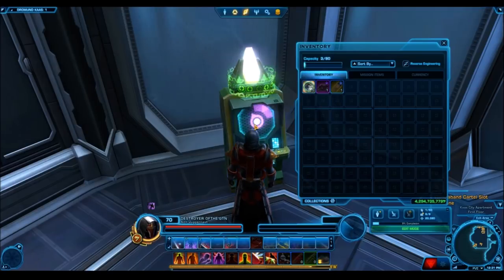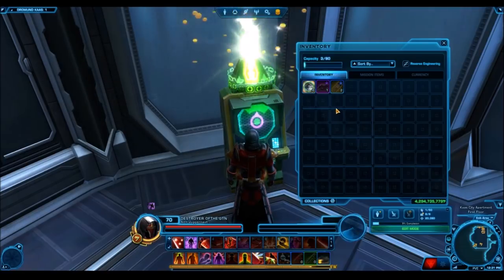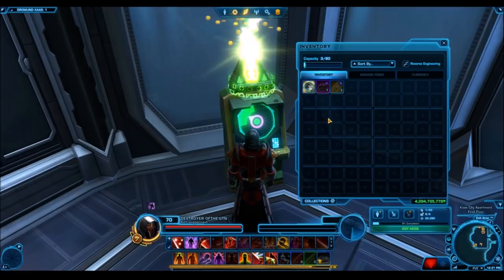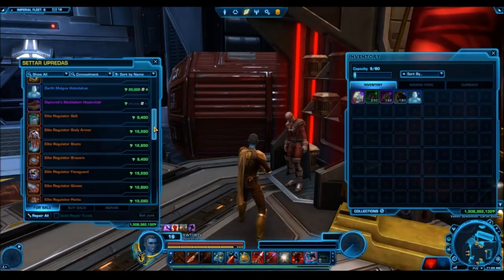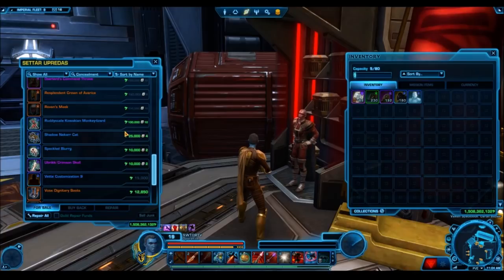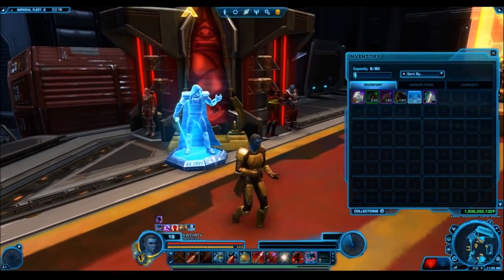What's going to be more difficult is getting Cartel Market Certificates — those are still relatively hard to obtain. They do drop as a really rare drop from the Contraband Slot Machine, but it's super rare and simply not worth it. They will be added as a rare drop to Ultimate Cartel Packs, but that's not very effective since they're incredibly expensive on both the GTN and the Cartel Market. The drop rate wasn't officially confirmed, but from my sources it seems it's going to be somewhere around one Cartel Market Certificate per hyper crate, which is incredibly rare. Hopefully that number increases by the time of release.